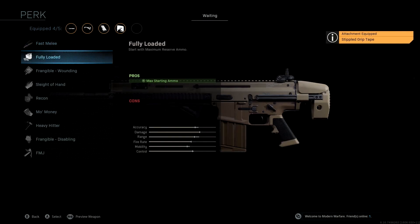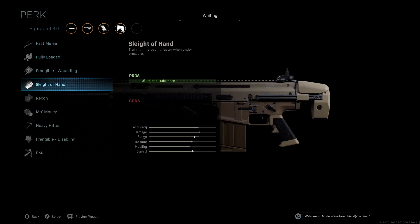The perk we're using is Sleight of Hand. This is going to allow us to be fairly quick with this weapon. Like I said, this weapon is very good for long distance but also very mobile, so you're going to have a lot of close-quarters gunfight situations. Sleight of Hand is going to allow you to reload and get back into those gunfights a little bit quicker.